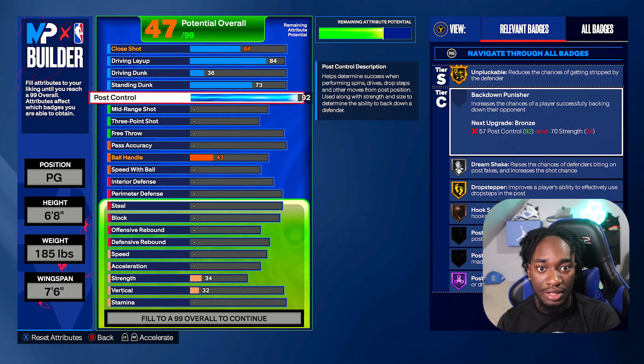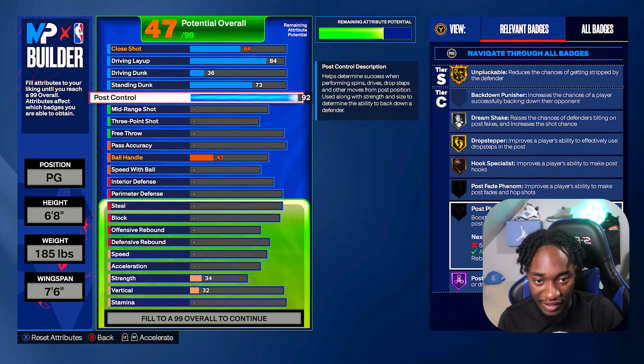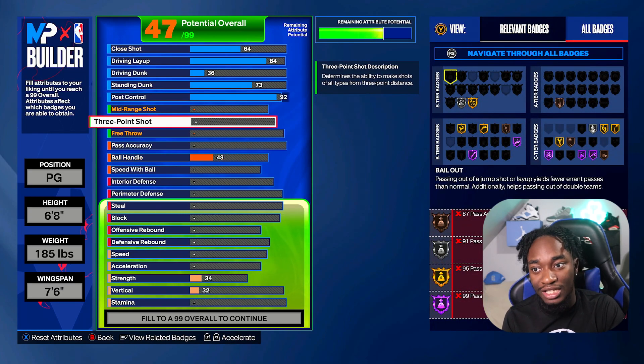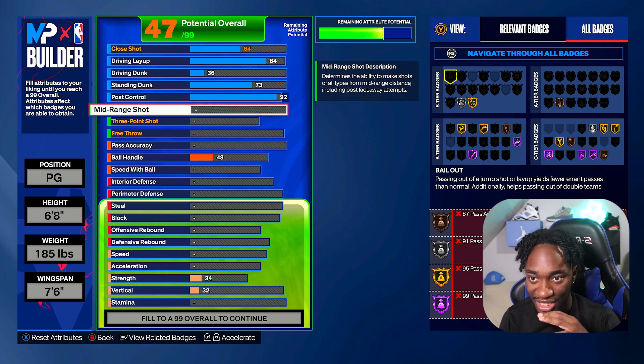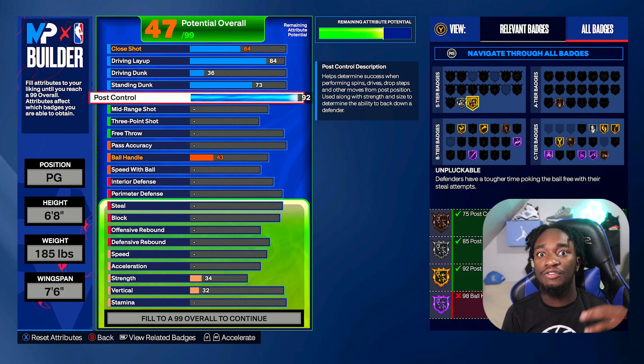With that 93 post control, we're gonna be able to get Gold Drop Stepper, Hall of Fame Post Pin Technician, Post Faith Phenom, and Post Playmaker. This opens another element to the build that makes it a bully guard. This build is gonna be bullying small guards out there. Finishing-wise, this build is amazing. We also finessed a key badge — Gold Unplugable.